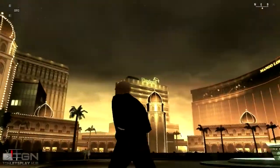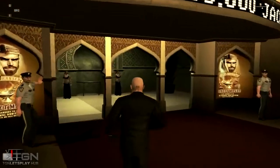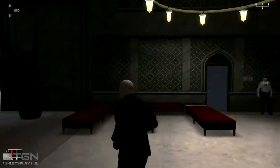Hello everyone, this is Dan for TGN Let's Play and we're bringing you another walkthrough for Hitman Blood Money. This level is called the House of Cards and I'll be showing you how to get a Silent Assassin rating.